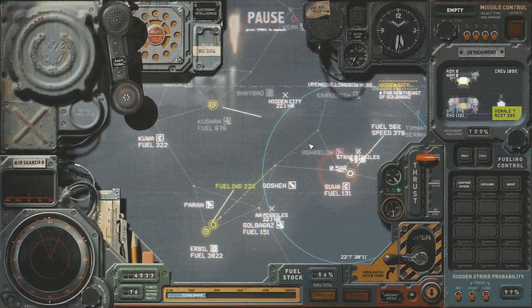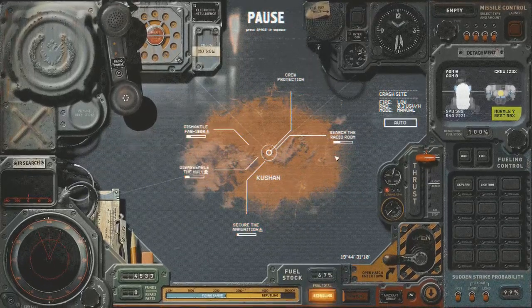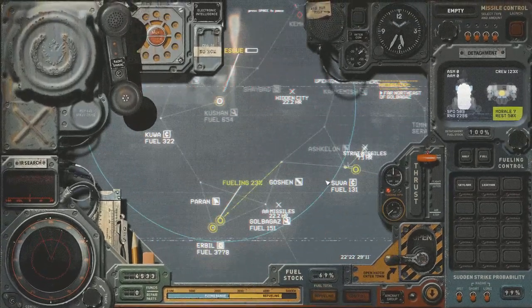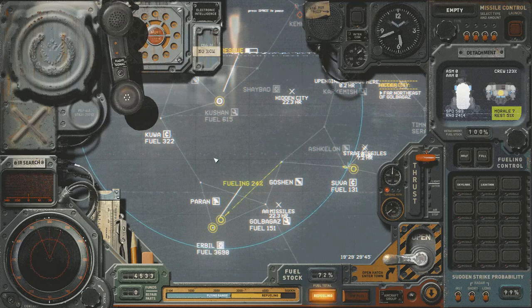I've got a couple of ships I want to rename in this episode as well. We've got a rescue order to do, so let's just get that out of the way. Nothing here I'm that worried about. We'll search the radio room. We need to start picking up cipher parts so we can start decrypting any encrypted communications that come through.